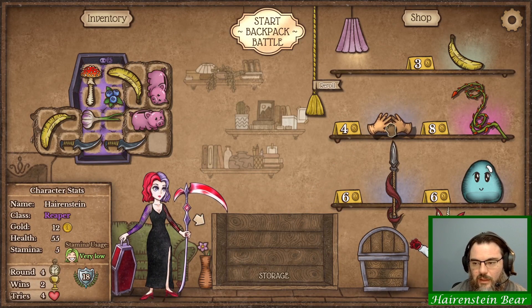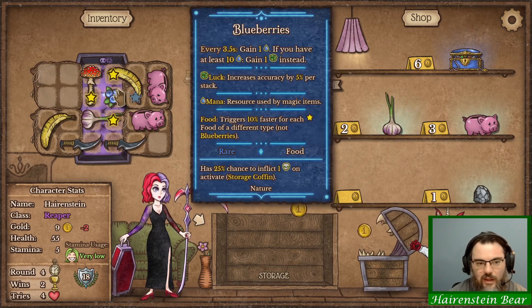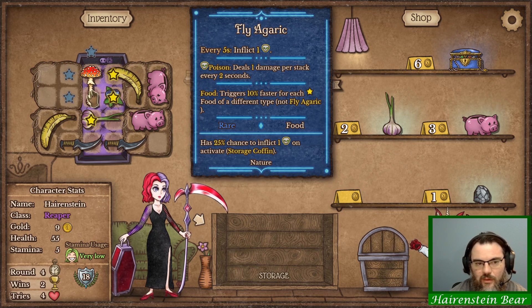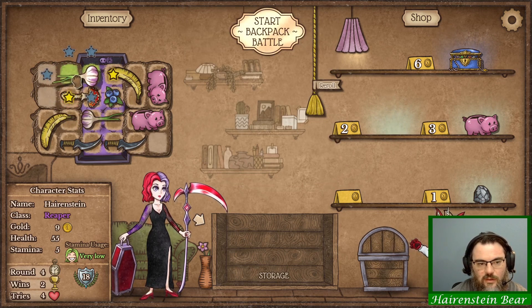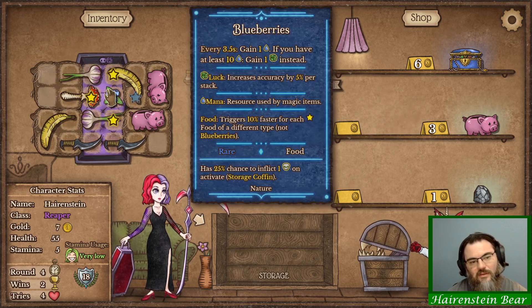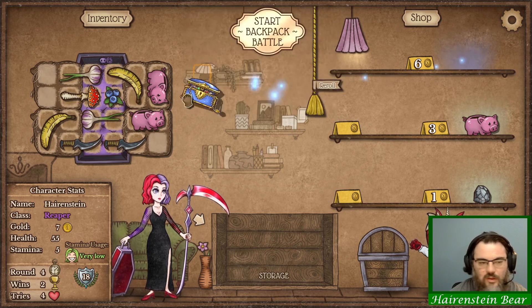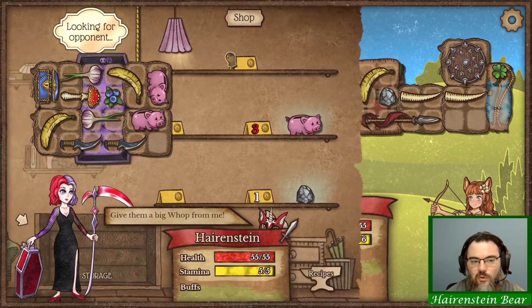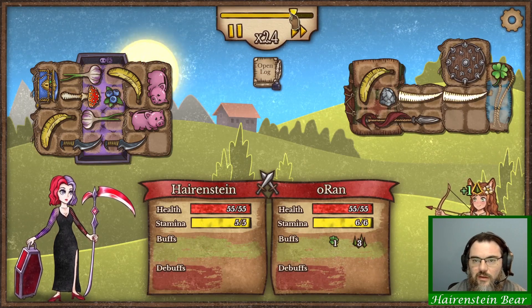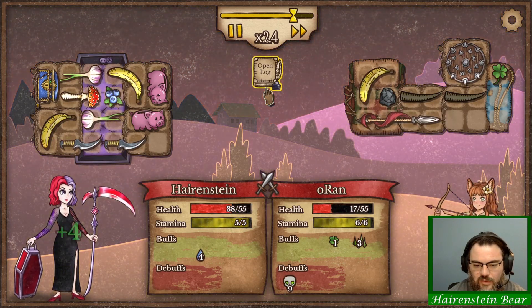I'm not gonna worry about the gloves right this second. Definitely taking a cheap bag though. A little bit more poison along the way. Grab that box of riches for some emeralds. That'll be nice.